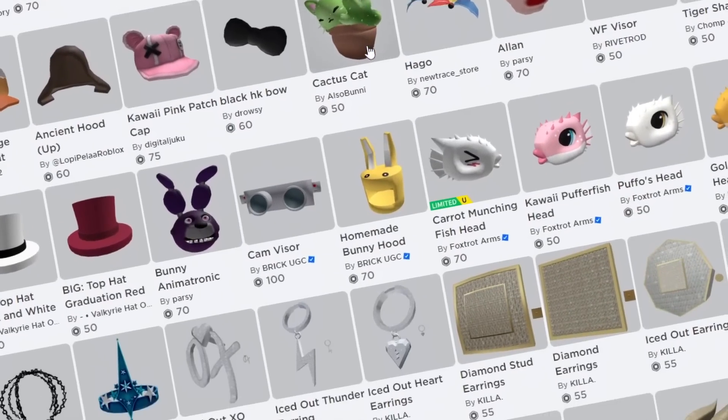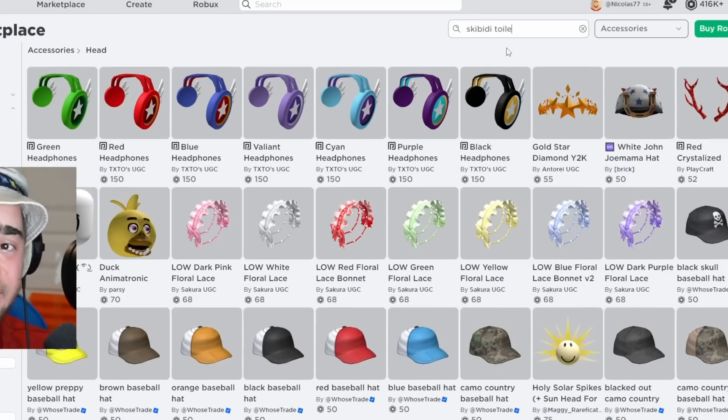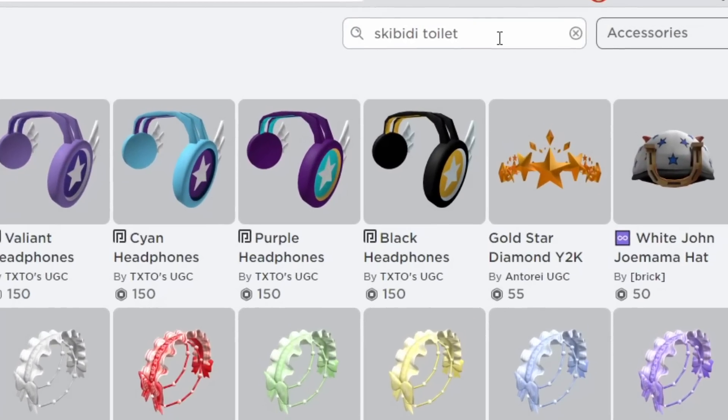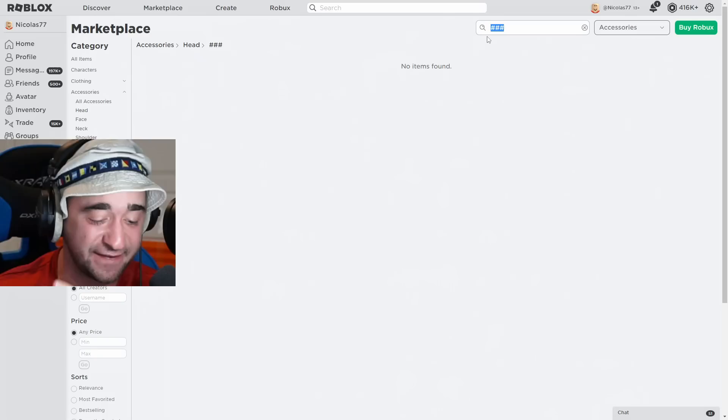There are thousands and millions of Roblox items, but here's the first issue: Roblox doesn't want you to make Skibidi Toilet. If I go to search and type in Skibidi Toilet just like this and hit search, you would think you'd be able to make your own Skibidi Toilet, but when you hit enter it's completely censored.